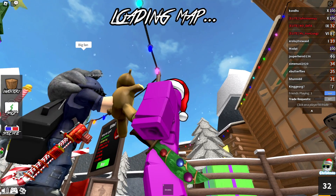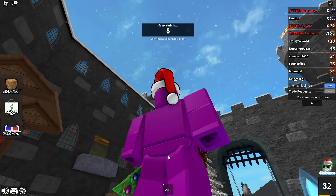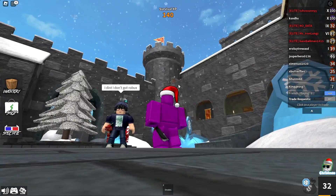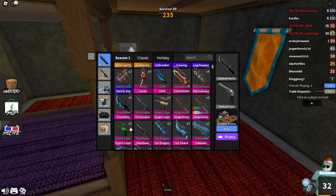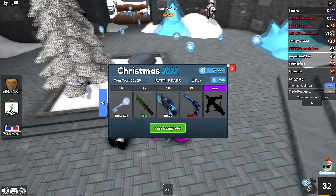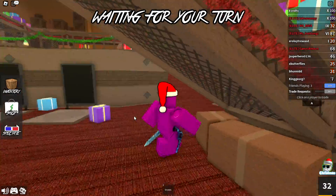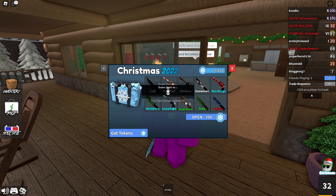Tier 18 gives us a new knife effect called Arctic — some blue clouds around the knife. It's a pretty decent effect that can go with any ice themed knife: Icebreaker, Frost Saber, Frostbite, Ice Dragon — pretty much anything ice-related. For tier 19 we get a legendary gun called Arctic. It's black with some blue on it — it looks like rock with cracks, but instead of magma there's ice revealed, which is kind of interesting. I'd imagine there's a legendary knife in the box also named Arctic so you can get the set.